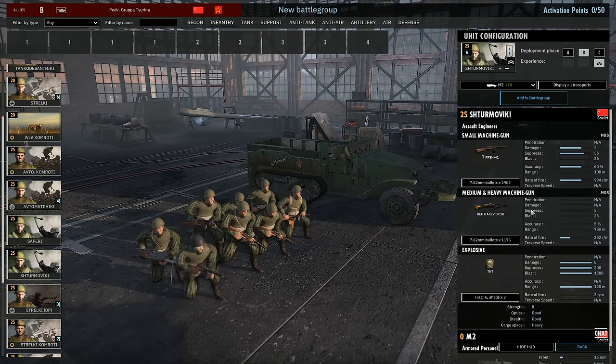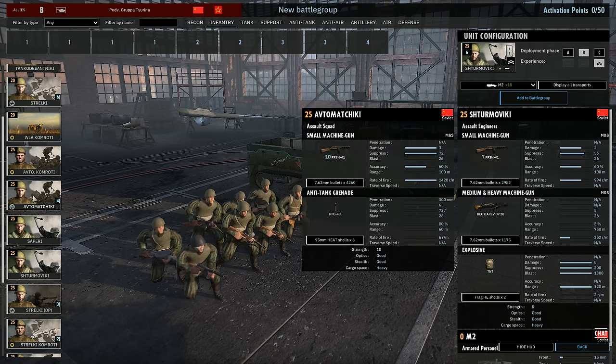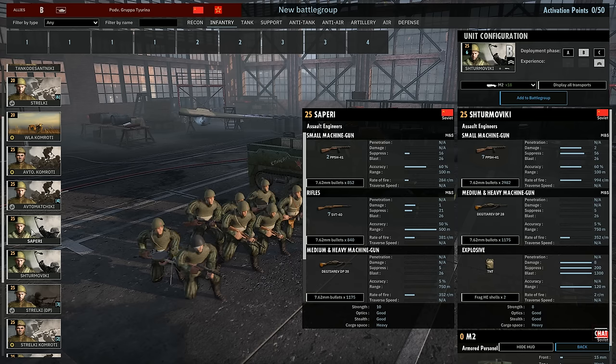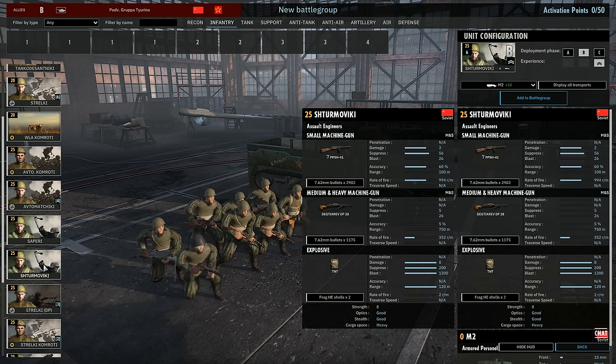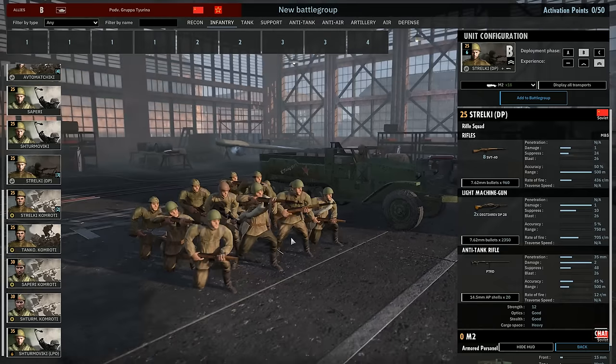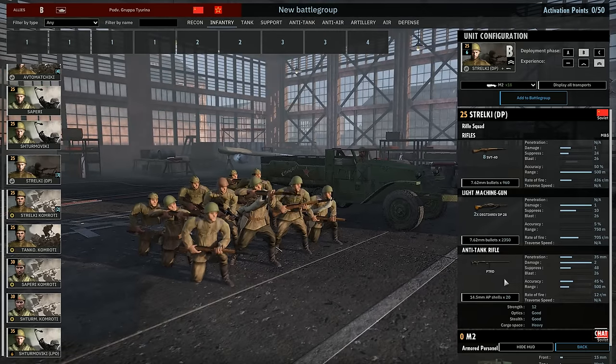We also have the Sturmoviki — not the flamethrower infantry, but the assault engineer variant: seven PPSHs, one machine gun, and TNT. Compared to the Aftermachiki they have less PPSHs but they have a machine gun, and instead of being anti-tank they are anti-infantry focused. This might be the most interesting thing about this deck — its power to have a lot of firepower at close range, unlike other Russian decks which are more balanced. The Strelki DP variant has eight SVTs, two machine guns, and a PTRD.